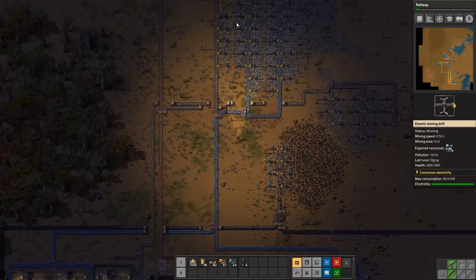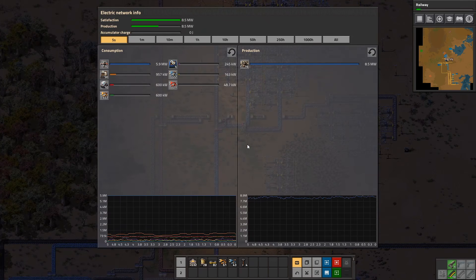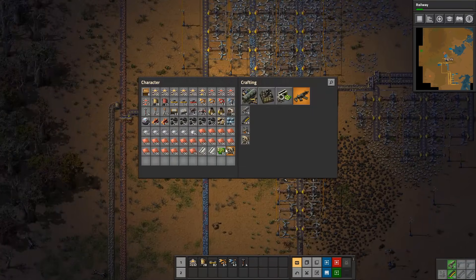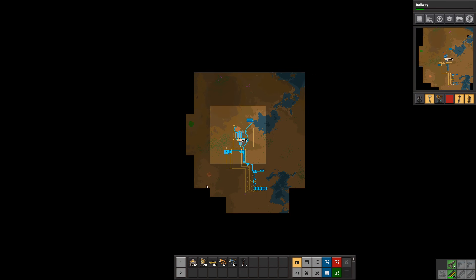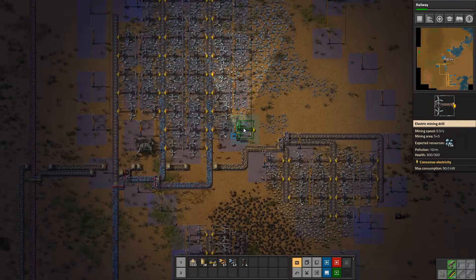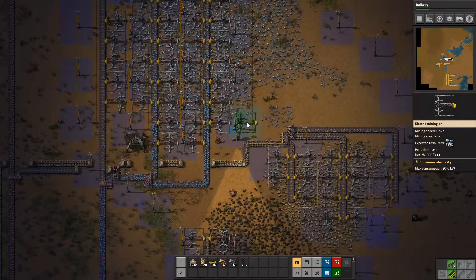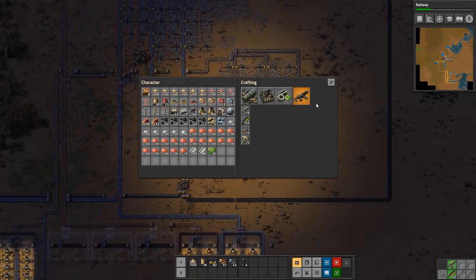Things are going fine - we're pretty much collecting everything we can from here right now, and we'll probably have to go look for some more quite soon. Let's add one radar to this area so we can explore a bit, hopefully find some good things around here. But right now we pretty much just need the miners, and I kind of forgot to get them, so we'll have to hook it up like this for now and then go down to the mall and continue.